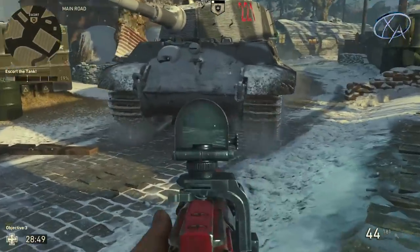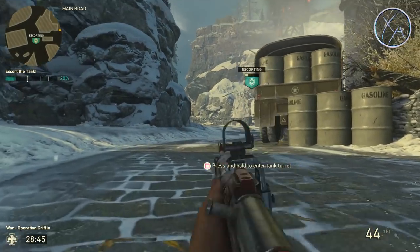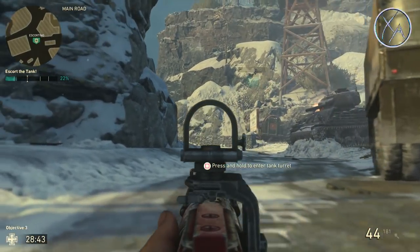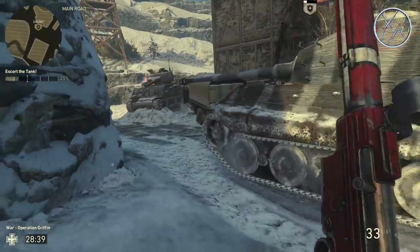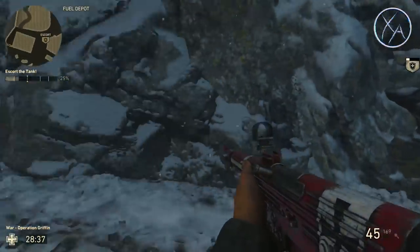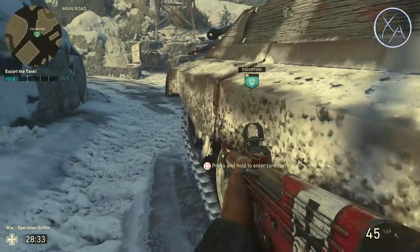Another neat thing with the tanks: if you go prone in front of the tank on any one of these stages, it just pushes you along and you can often take your enemies off guard and shoot them — they usually don't expect to see you there. Obviously you've got no cover, so it's more of a gimmicky, fun sort of thing, but I just love doing that.